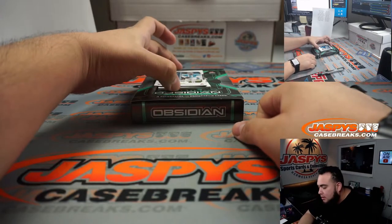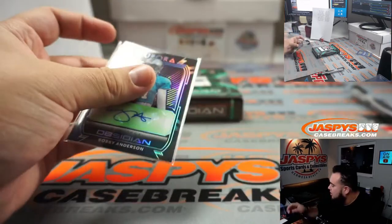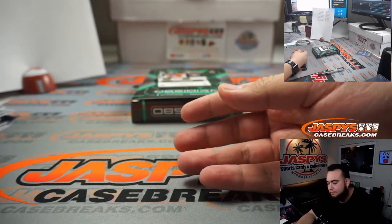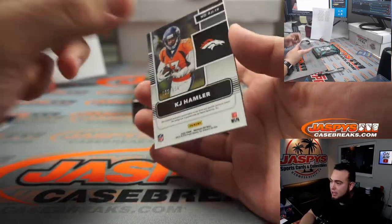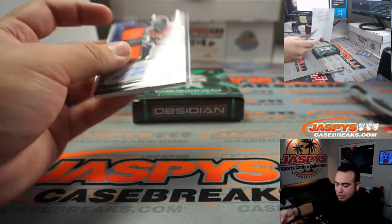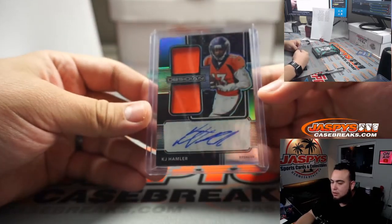Two more cards, guys. We have Robbie Anderson at 50 — Aurora Autos, Carolina going to the NFC South. And the last one here is a little RPA, 133 out of 150 — KJ Hamler, double relic and auto, Denver. I think Denver had a really great break. AFC West going to Matthew.